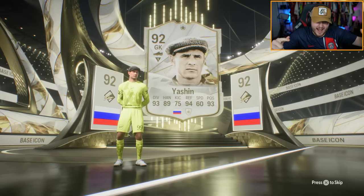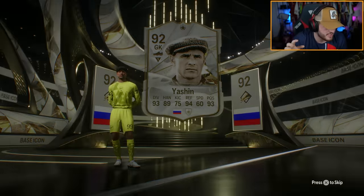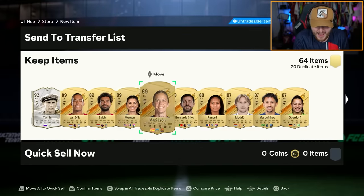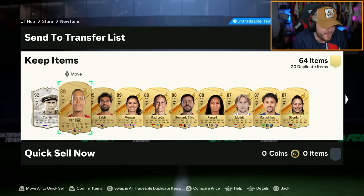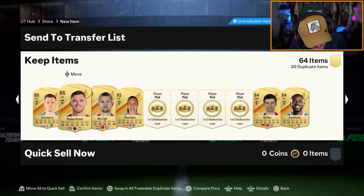We got ourselves a 92-rated icon! And it's not even a Thunderstruck icon — those came out way easier than normal icons. I feel like it's really hard just to get a normal base icon in a pack, so I'm buzzing about that. Look at this pack! Full walkout first page, Van Dijk and Salah next to each other. Oh, this account is pretty juiced. So many walkouts!